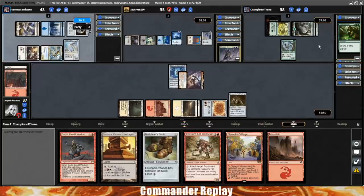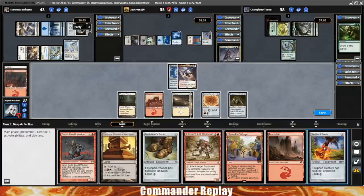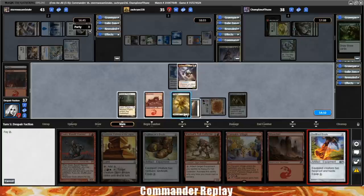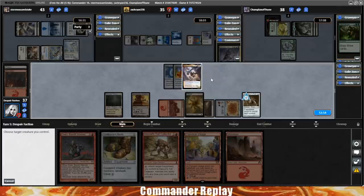Opponent plays a Harmonize — get some card draw going. Skyshroud Ranger hasn't activated, so perhaps no additional lands in hand. We draw Swiftfoot Boots — that's gonna be a big deal! It's got Hexproof, which is going to be really good for what we're wanting to do. Let's play the Boots — I really don't want to get the Linvala ability used on us. Equip Boots, play an untapped land, get the Boros Signet. We may have to discard the mountain. Equip the Inquisitor's Flail.